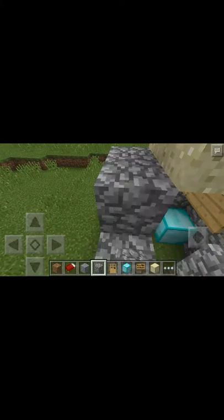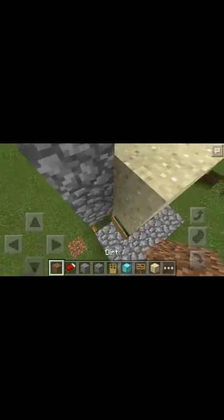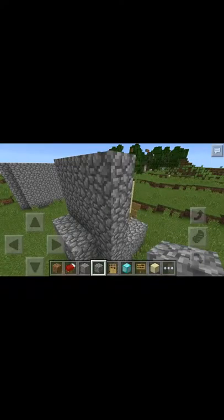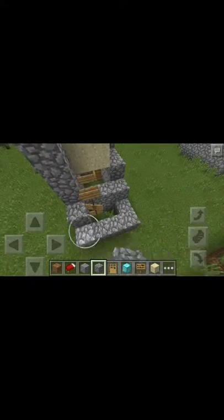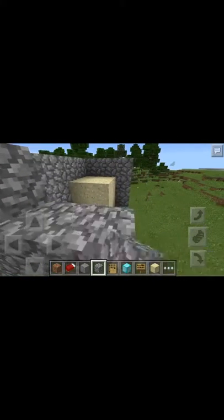So no one gets suspicious about a bunch of sand above your house, you're just going to make it open to the walls and make it look a little fancy so they're not suspicious about why you have wide walls like that. Just do the same thing all around, lock all the walls in, and go up the sides all the way around.